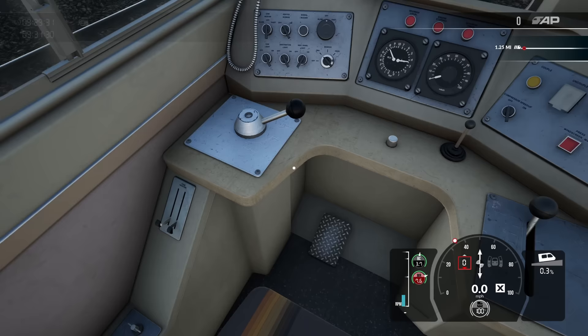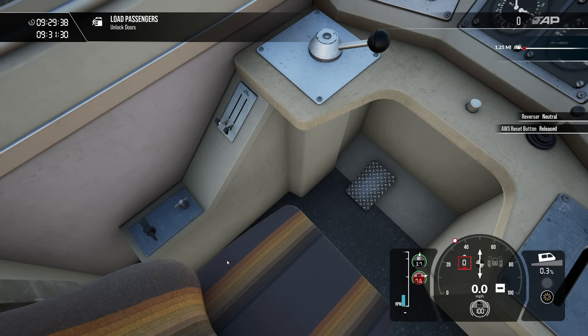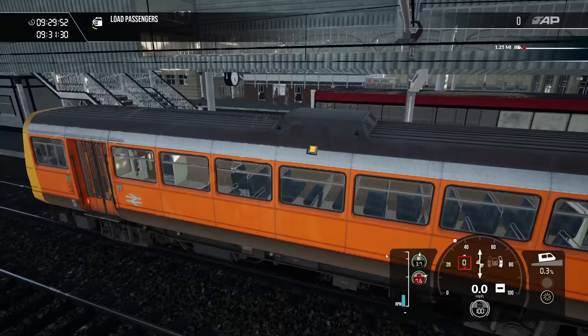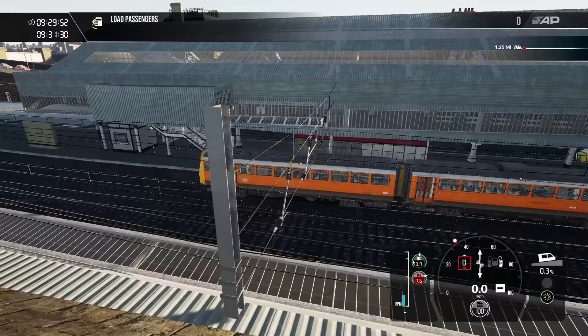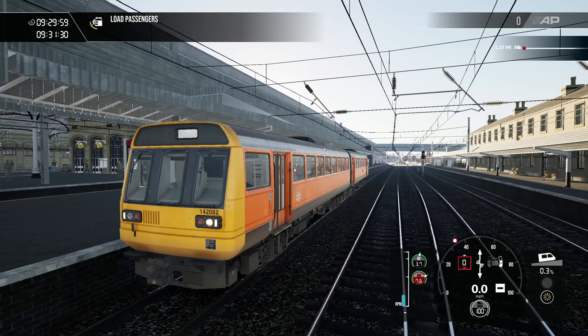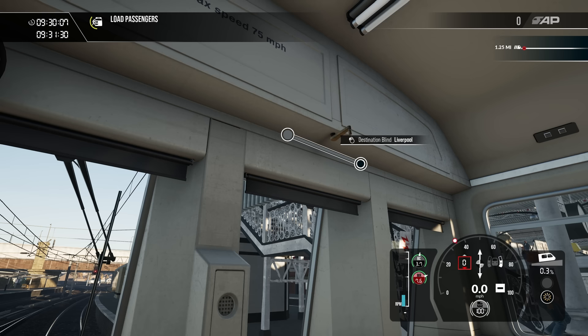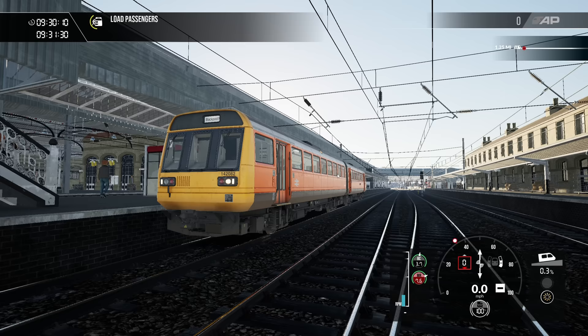So we're driving a passenger service from Preston to Blackpool North. We get the key in, spin that round — it does actually spin all the way round, which I thought was a problem, but apparently it is meant to do that. We're in the tomato soup style livery, the orange from Greater Manchester. It looks absolutely stunning — really, really good looking train. And the wind-down handle works!